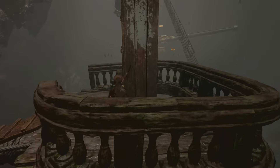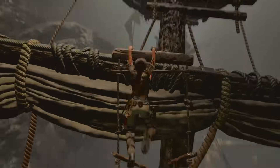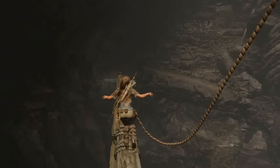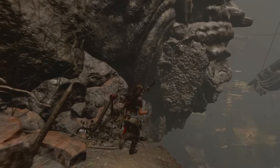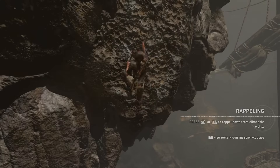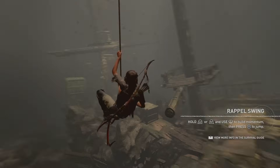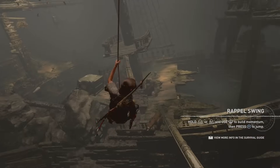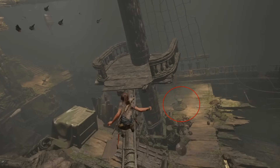We're going to climb up here, and when we get to the top we're going to take a left. Go ahead and run and jump onto the ledge, collect your goodies, run, jump, climbing axe, and then we're going to go down. Don't forget to turn yourself and start rocking by holding the L2 trigger. We're going to head down to that arm and push that lever.